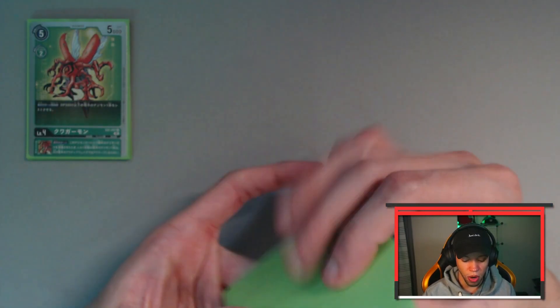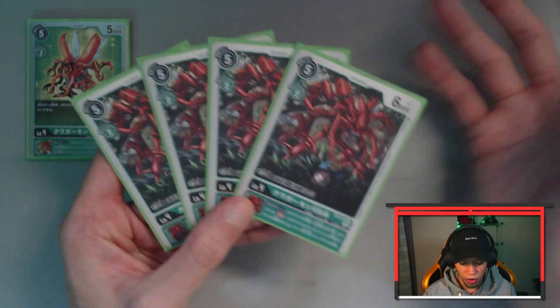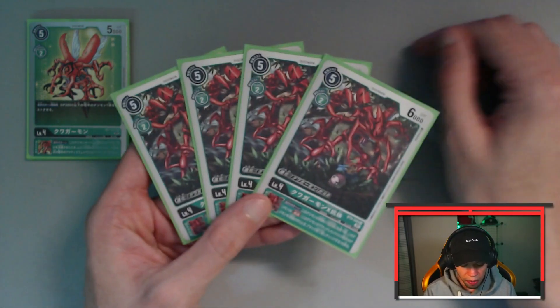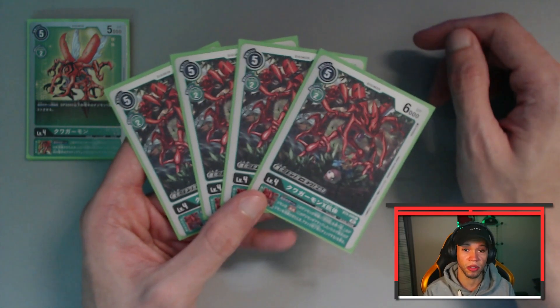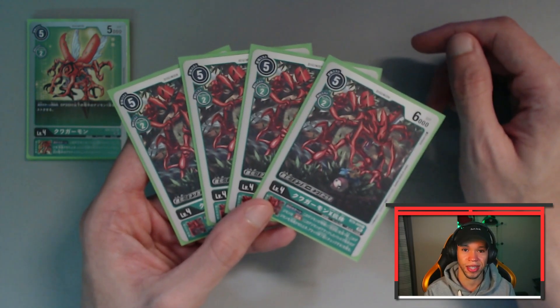Looking at the next set of level fours, I've got four copies of the BT9 Kuwagamon X Antibody, who Digivolves from the Kuwagamon for zero and gives you piercing on inheritance, which is very important for being able to control the board and make security checks at the same time.